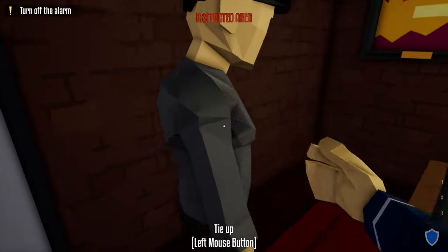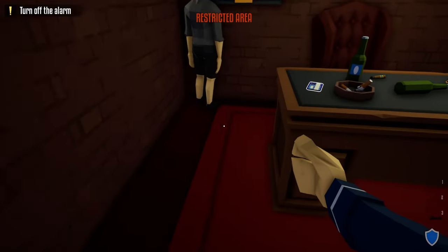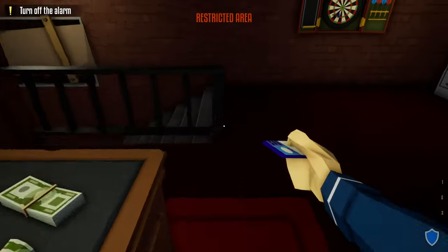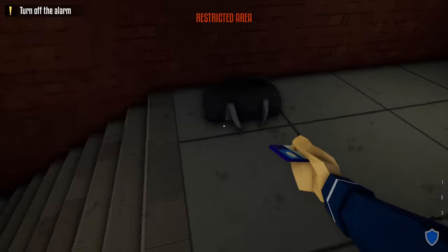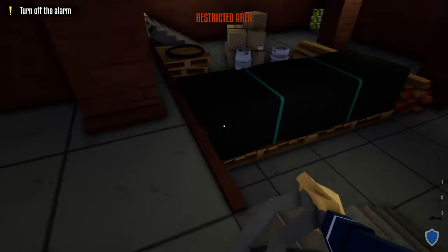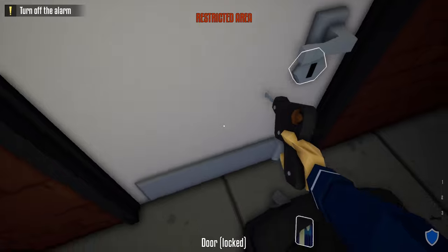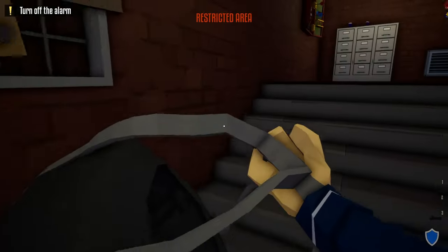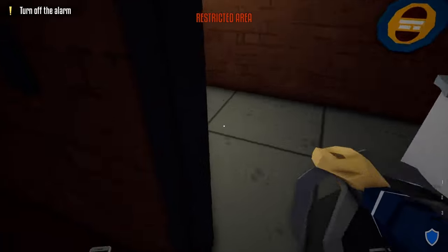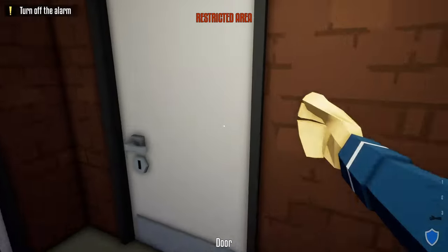Push the manager into the corner and open this door. Grab the vault keycard off the manager's desk, head back down the stairs, and place it inside your duffel bag. Take your duffel bag and unlock the door to the security room, but don't take out the guard just yet. Instead, take the duffel bag, go up the stairs, go out this door, unlock the door across the hallway, and open it.